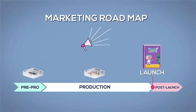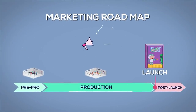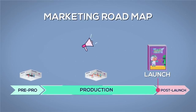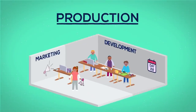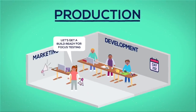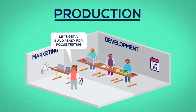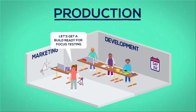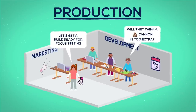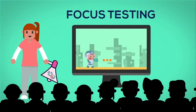Next up: Production. Once the game is greenlit, it moves over to production — this is when the actual game gets made. During the production phase, there are a number of things you could be doing to help get your game ready for launch. Number 1: Focus Testing. You're not a designer nor an engineer, so as the marketer, what can you do to make sure the game is the best product it can be and help influence development? The answer is testing.